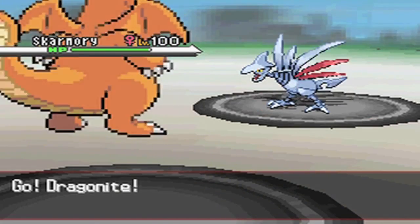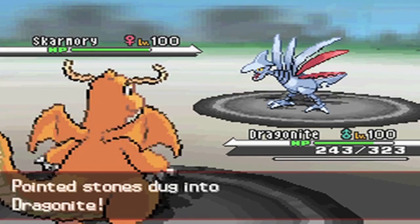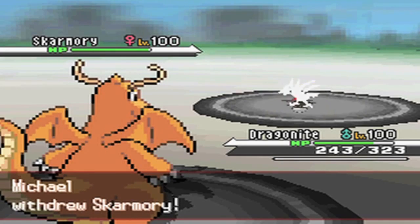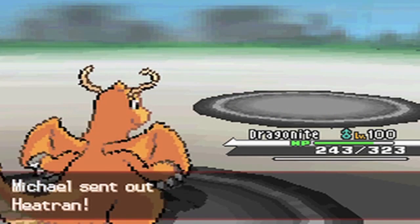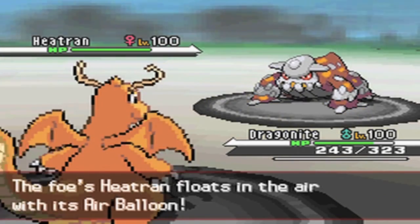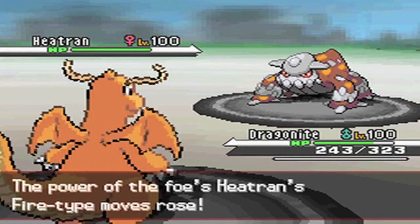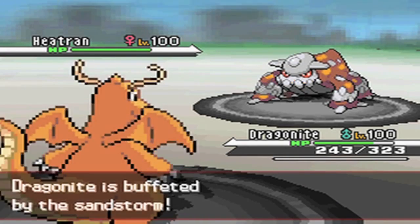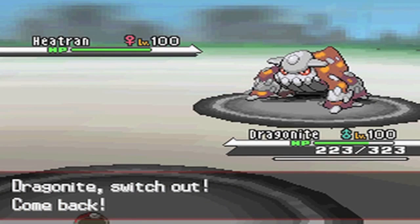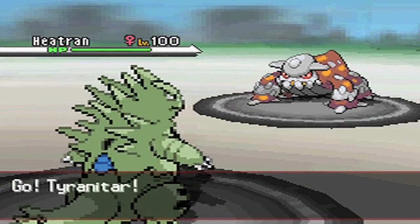I switch into Dragonite and the only thing I can do is go for Fire Punch, as Skarmory is doing massive damage to my team. Lucario can do about 50% with a Life Orb Close Combat assuming he is physically defensive — the standard set. My primary goal is mainly just to weaken Skarmory to the point where Lucario can do a nice amount of damage. But Fal makes the obvious switch to Heatran, and I couldn't afford to go for the Outrage predicting that, in case Fal ended up leaving his Skarmory in.